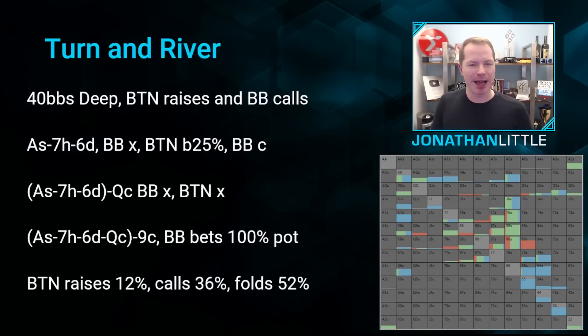On this nine of clubs river, let's say the big blind bets the size of the pot with a GTO range that is going to be relatively polarized — good strong made hands and some bluffs. How should the button defend in this scenario? Well, the button is going to raise 12% of the time, primarily with very good made hands and bluffs, call 36% of the time, and fold 52% of the time against this large bet.